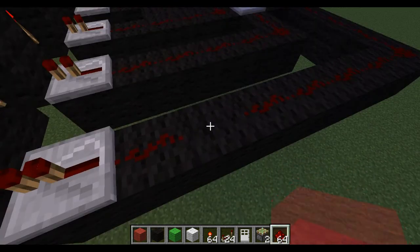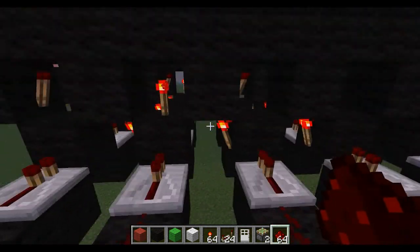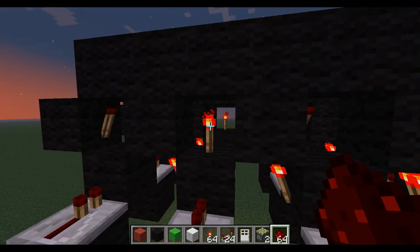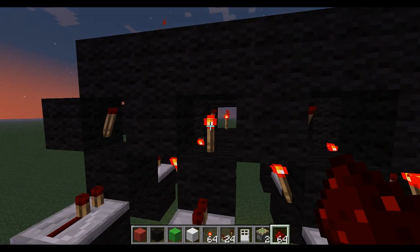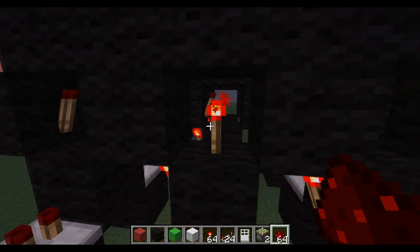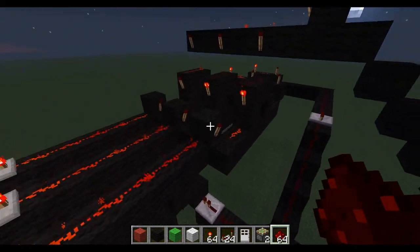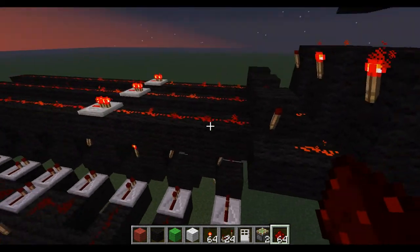The idea is you code it by placing these torches upright, so that when you have this going through there, it turns that off — so that signal is off. And when everything's off at the same time, that turns on, thus allowing the signal to pass through.